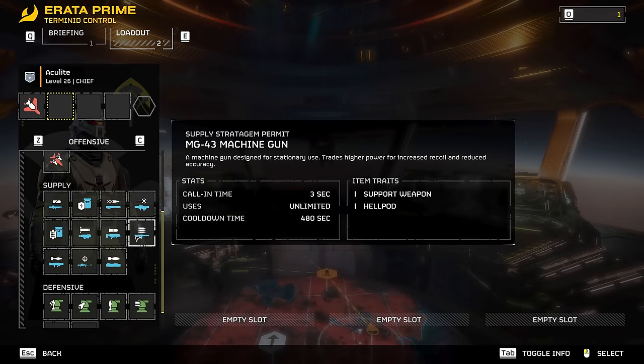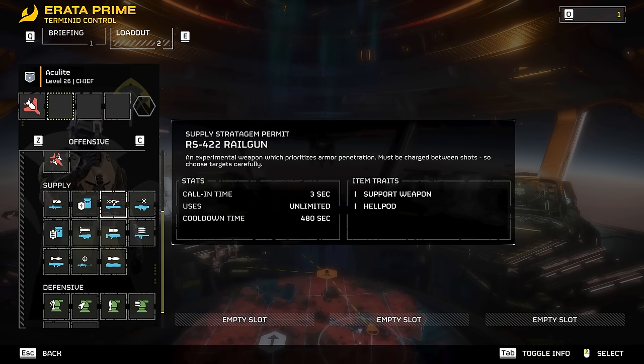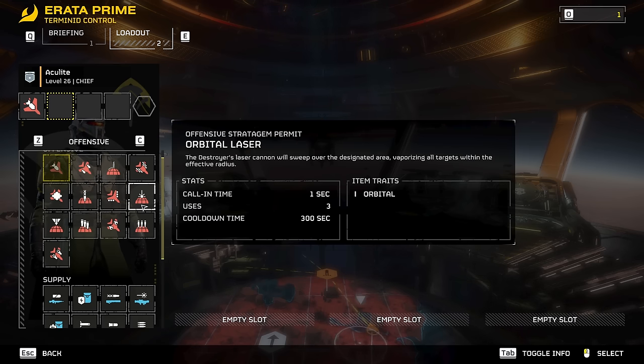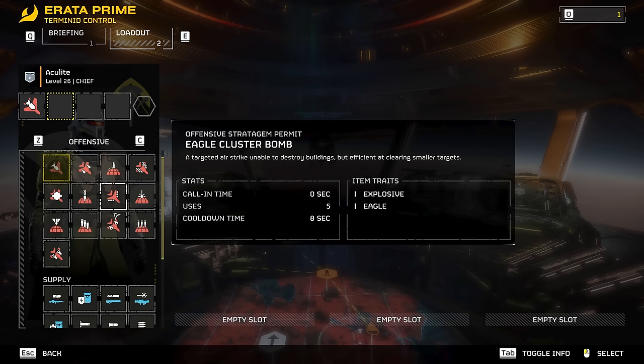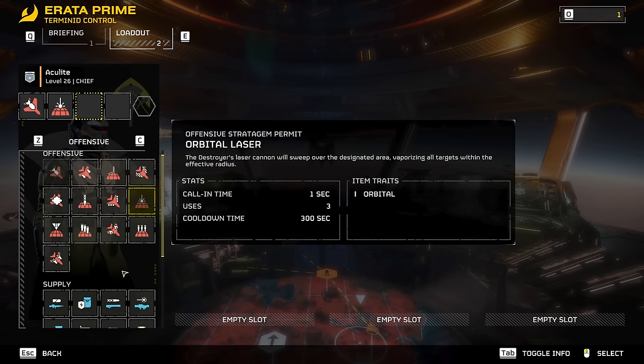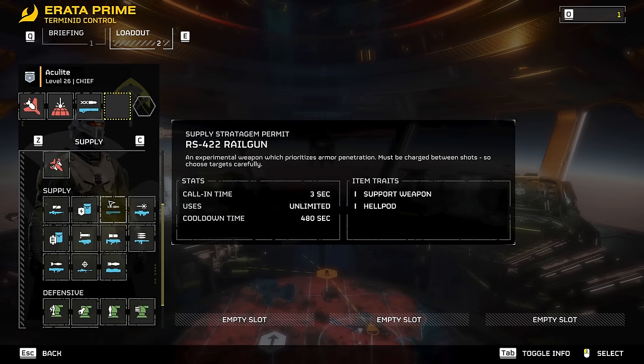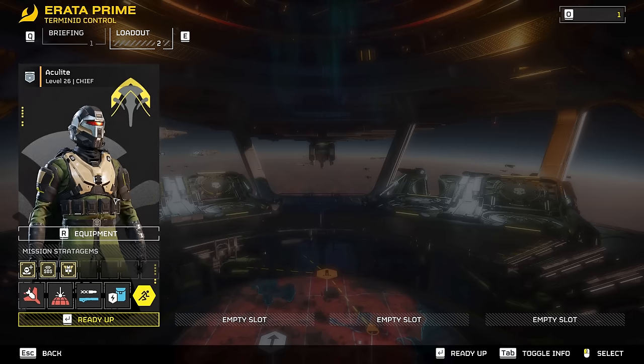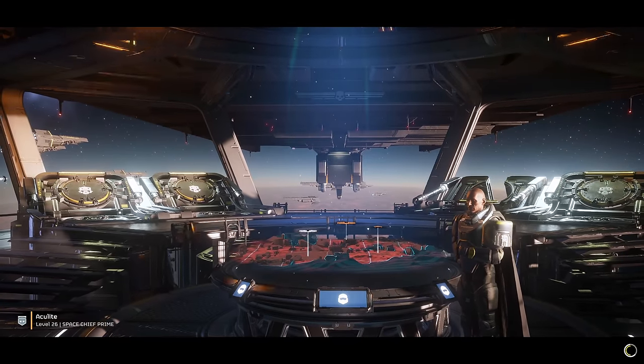Now that I don't need to take out eggs, I don't have to bring the grenade launcher. I can probably bring the rail gun. Wiping out squads would be nice, so maybe the orbital laser. I could also do a cluster, but those don't always come in exactly where you call them. I think a rail gun would be best, and of course a stamina upgrade. Let's try this.